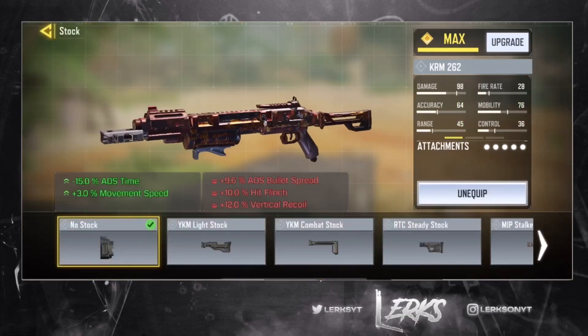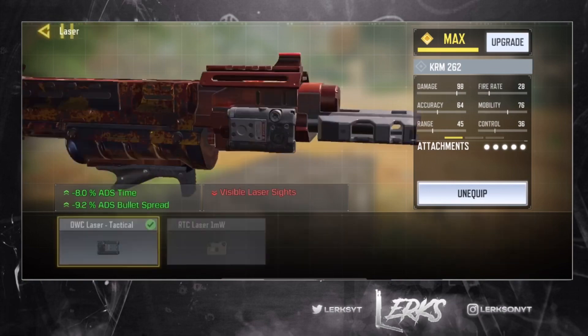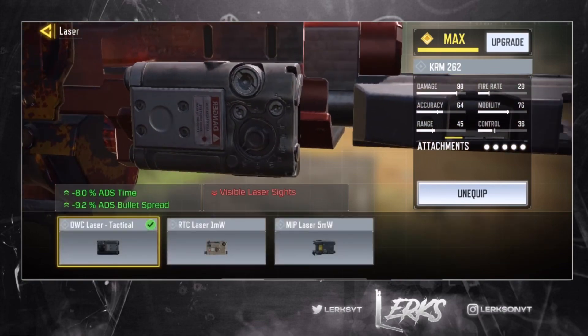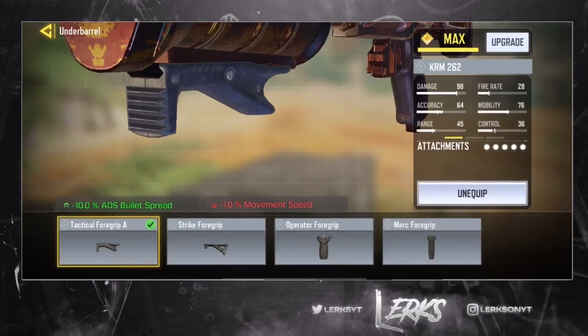Next up, the no stock attachment — we're using this to reduce ADS time as well as increase movement speed. We're using the OWC Laser Tactical for reduction in ADS time and ADS bullet spread. Like Path's BY15 build, we're actually going to be using the Tactical Foregrip A for the underbarrel.